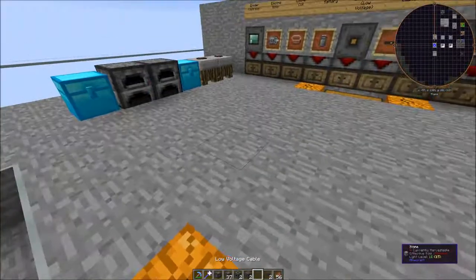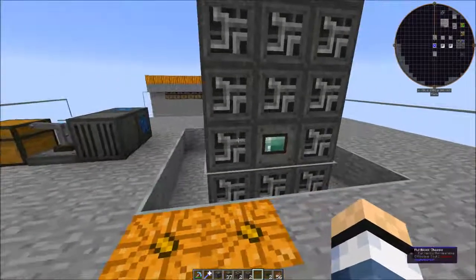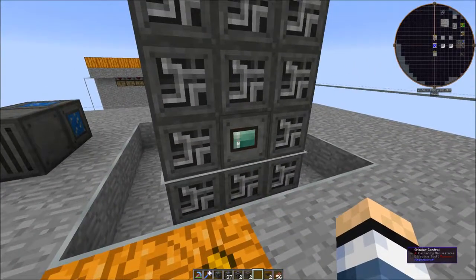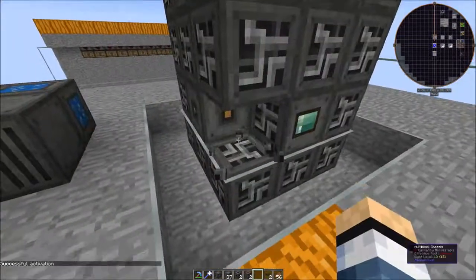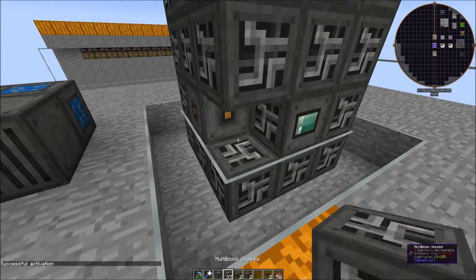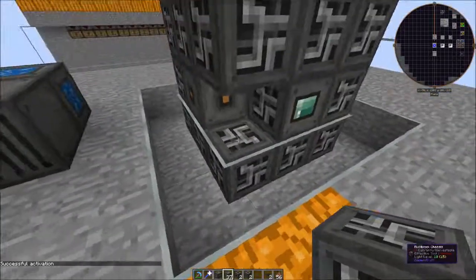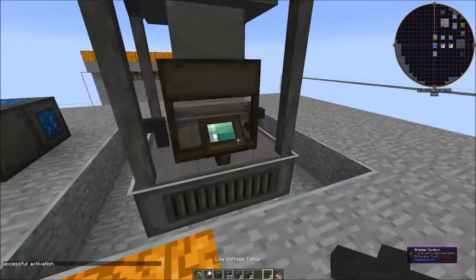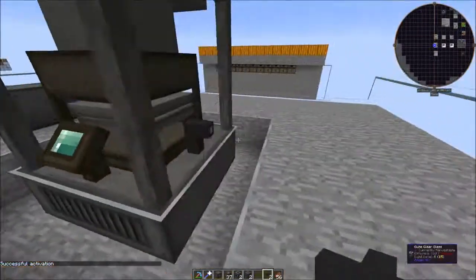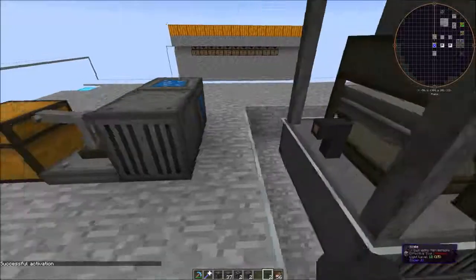Once you build this structure it doesn't automatically complete, just like the Crusher, so you right-click the controller and it will become a complete structure. If you break one of the blocks in survival you'll get your block back, the machine will disappear, and when you rebuild it, it doesn't automatically reappear until you right-click the controller again.